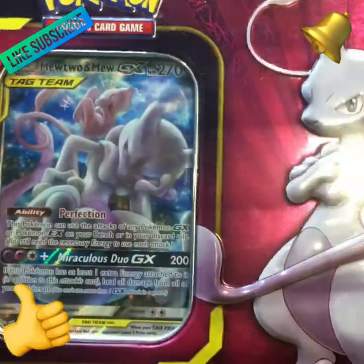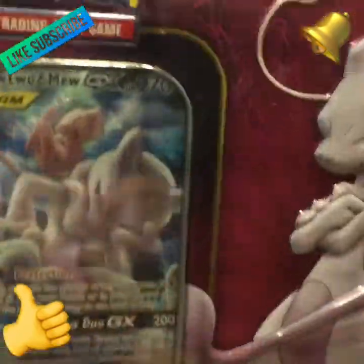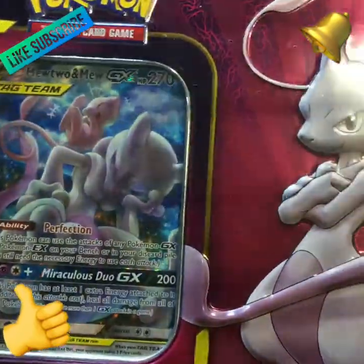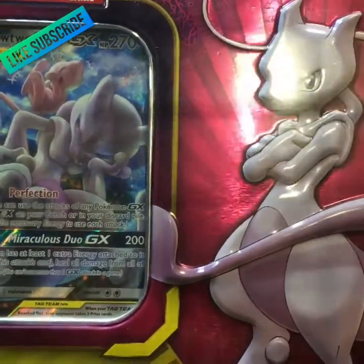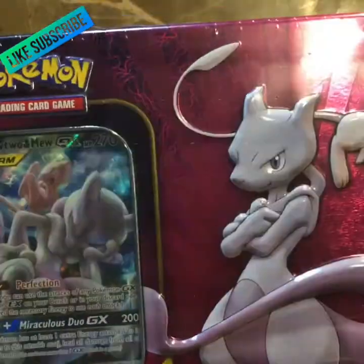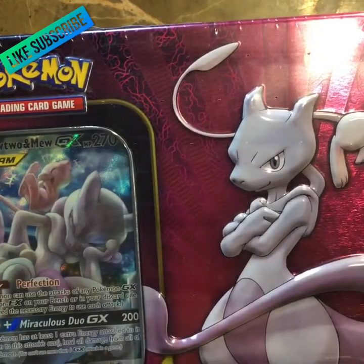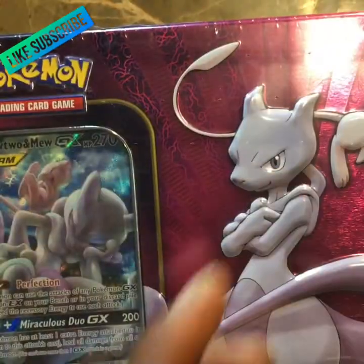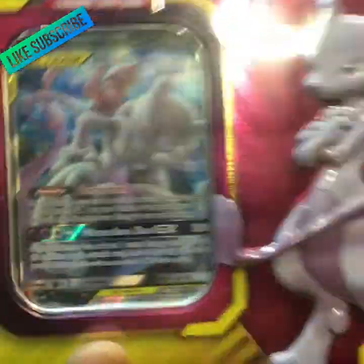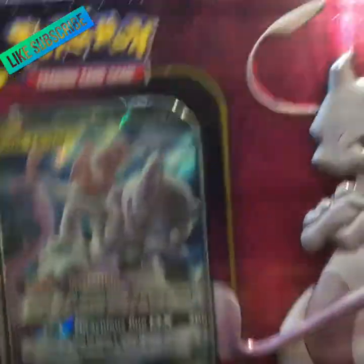Here it is — the Mew Mewtwo box, tag team edition. I really don't know what the rarity one is gonna be in these. It might be the Charizard Reshiram — I think, I'm not too sure. That's what Leon Hart is still searching for. Got my sleeves ready, poly liner ready to go. Let's open her up and check it out.